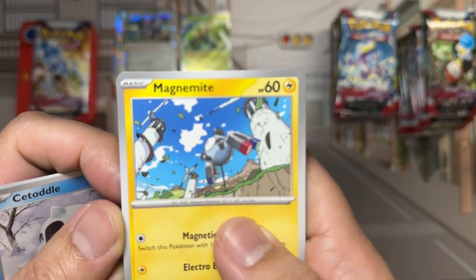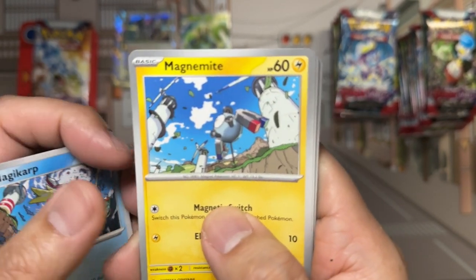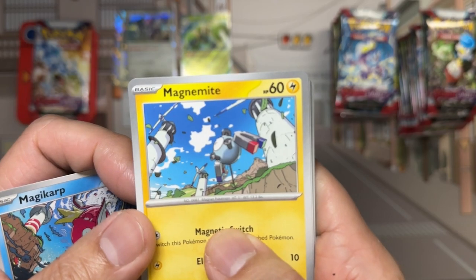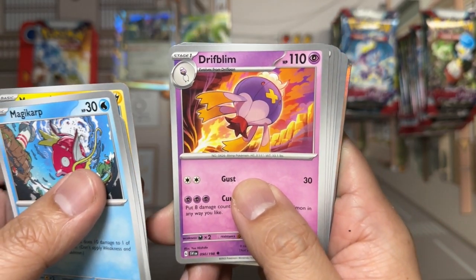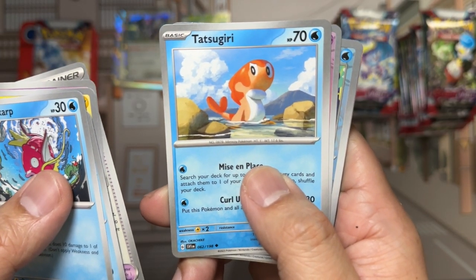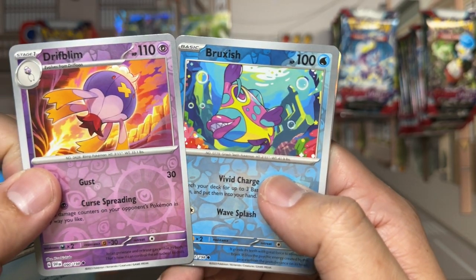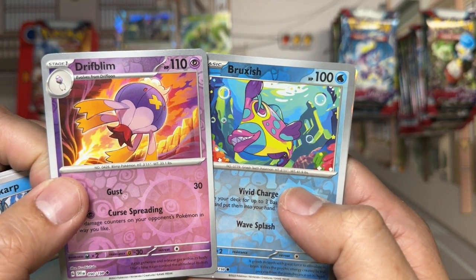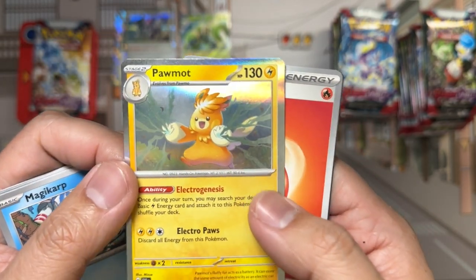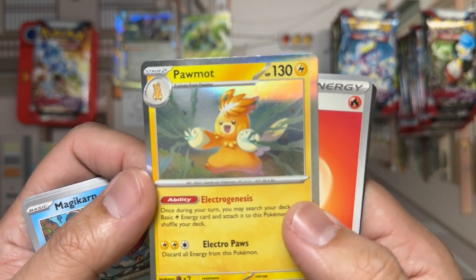Magnemite with another fish-eye lens look — actually that's a whole bunch of Magikarp nearby. Pack contents: Drifblum, Defiance Band, Tetsugiri. Two reverses: Bruxish and Drifblum. Rare: Pommot — cute little bear with a nice haircut.